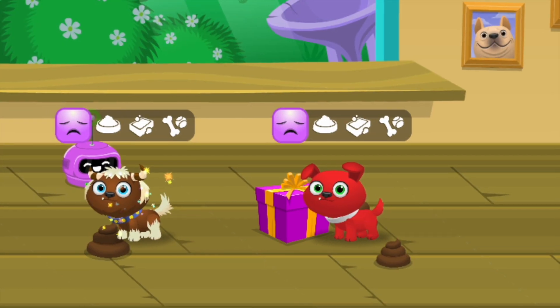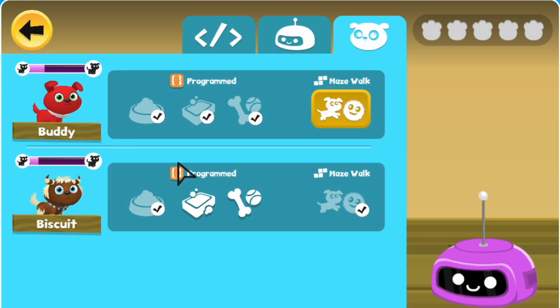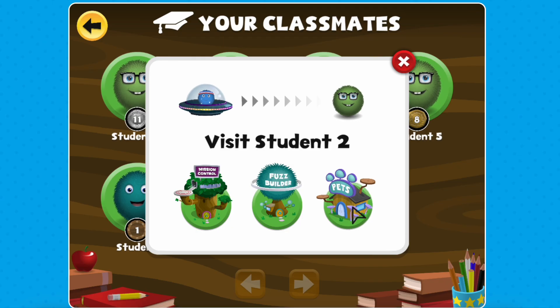An unhappy pet might leave behind a mess or show a sad emotion. By clicking on your CareBot, you can also select which pet you'd like to follow your fuzz as you code in mazes. When you click on Class Connect, you can also view your classmates' pets.